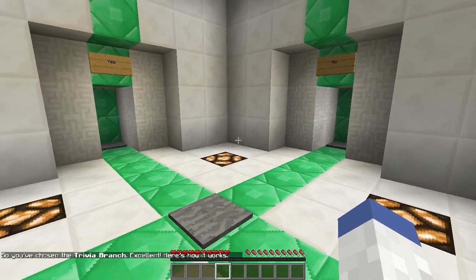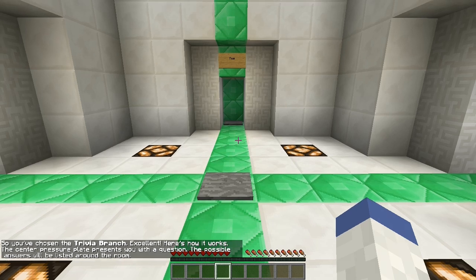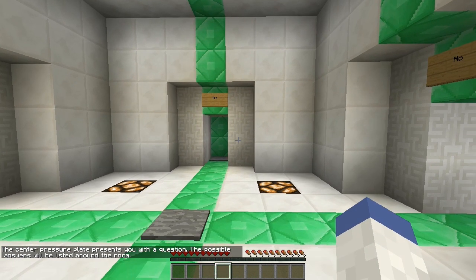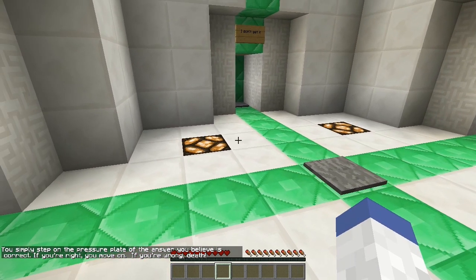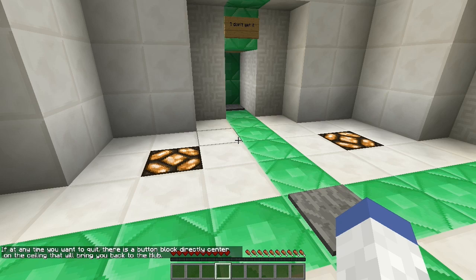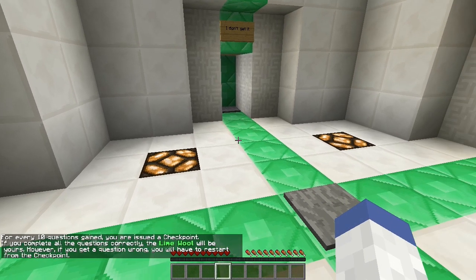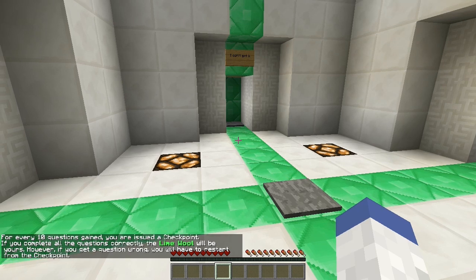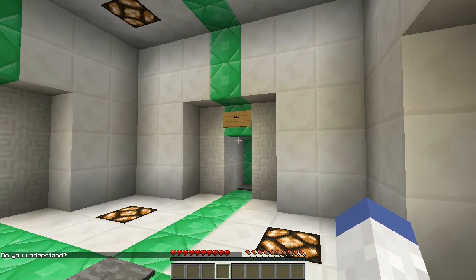You have chosen trivia - here's how it works. The center pressure plate presents you with the question, and the possible answers are listed in the room. You step on the pressure plate to answer. If you're right you move on, if you're wrong - death. For every 10 questions you complete, you're issued a checkpoint. If you get a question wrong you restart from the checkpoint.